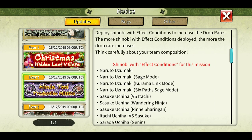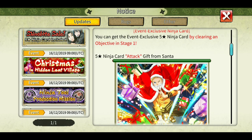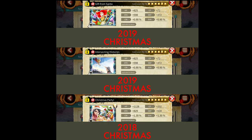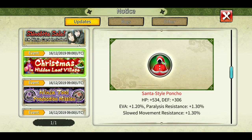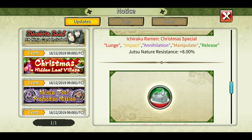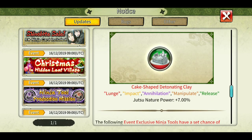The mission has some conditions I'll go into later. For the Christmas in Hidden Leaf Village mission — clear it and get exclusive ninja tools. They've given us a stat card. There's a decent kunai with 354 attack which is nice, almost close to the vest. One is not that useful. And there are also tools for all nature resistance by 8% and all nature power up by 7%.